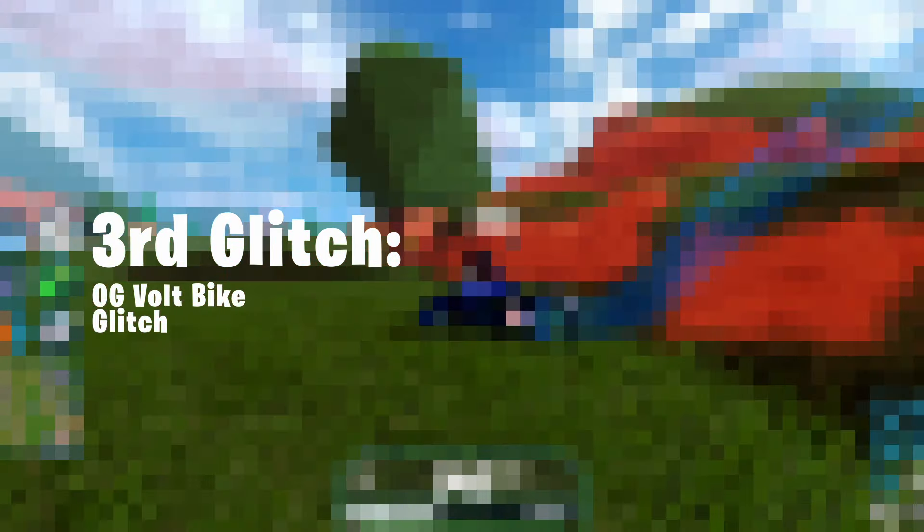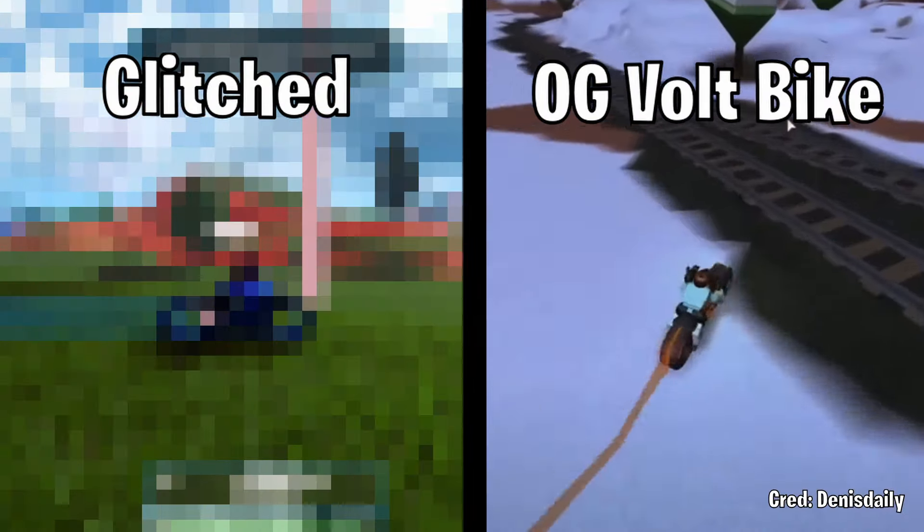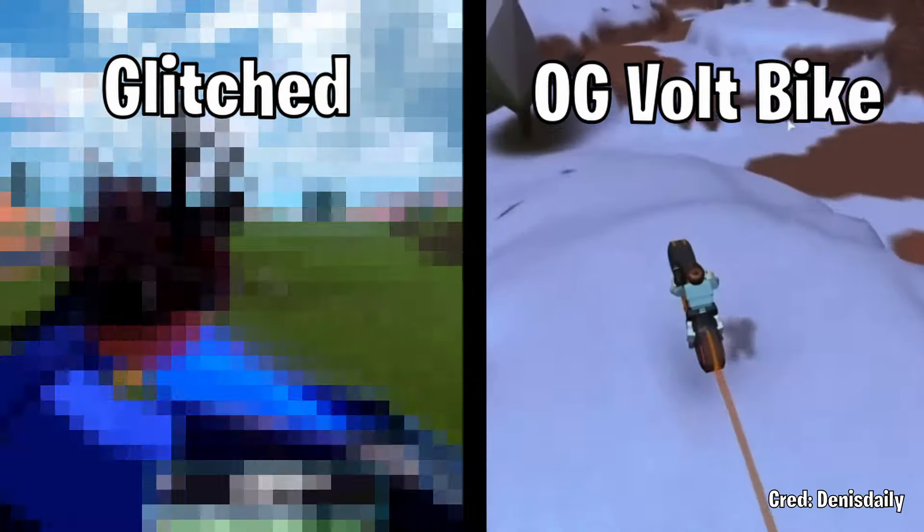For the third and final glitch, we have the OG Volt Bike Glitch. This glitch allows you to ride the new Volt Bike with the same properties as the OG one, allowing it to scale hills easily and lose control a ton — making this an insanely OP glitch to use.